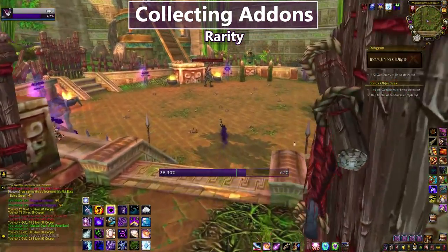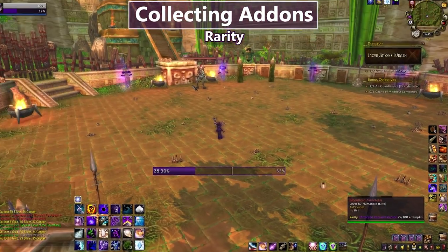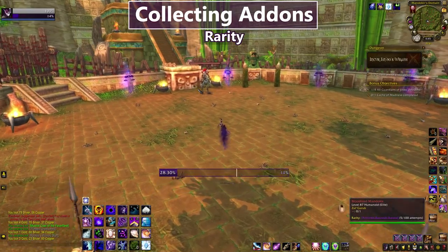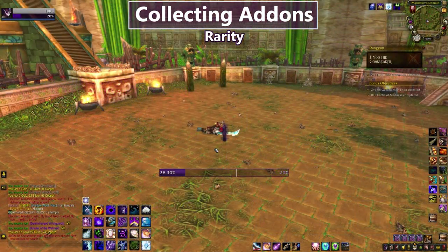My next collection addon is Rarity, now updated for BFA. When I mouse over a boss that has a mount I need, it shows how many attempts I've had on that mount. It's most accurate for raid boss mounts, less so for things like Paragon Cache mounts. We can kill this boss, loot him, get our disappointment, and see I now have six attempts on the Armored Razzashi Raptor. Keep in mind the 1-in-100 shown is the drop rate — it's not a guaranteed drop at 100 attempts, every kill has the same chance as always.